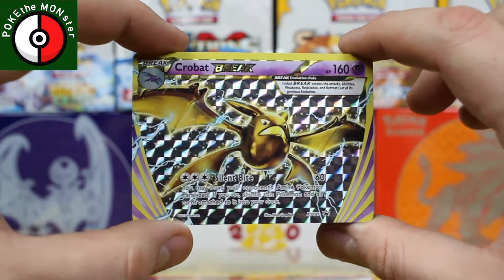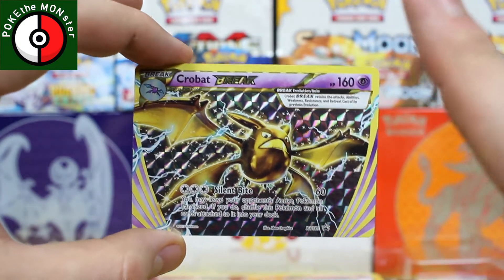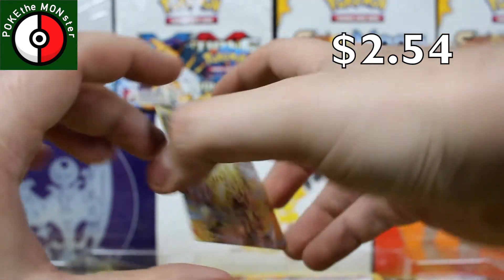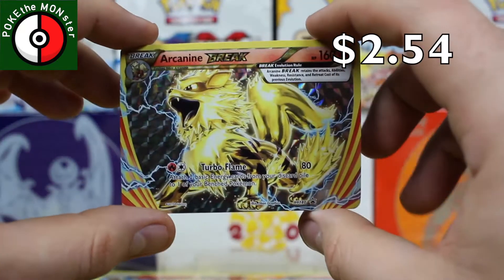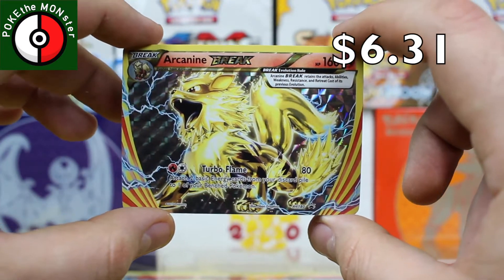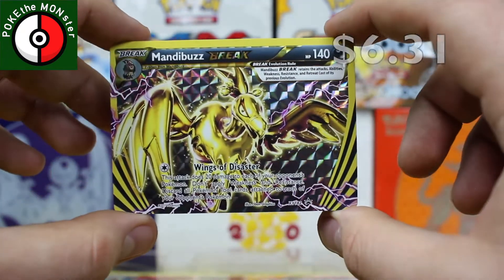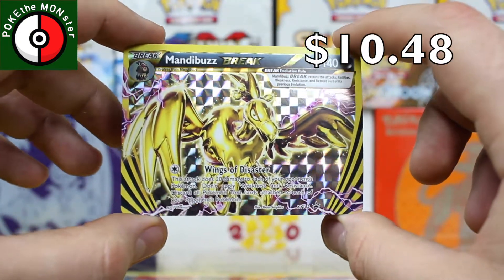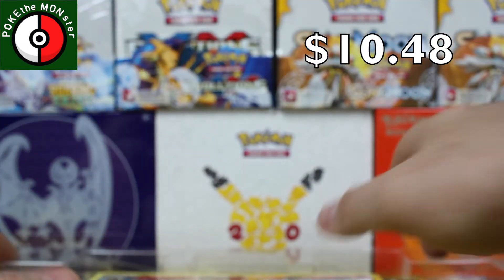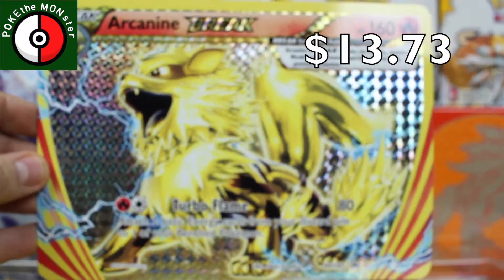Our first card is a Crobat Break — very cool. The dollar amount starts now. Then we've got none other than good old Arcanine Break, the main reason why this box was even purchased. And then the final Break card is the Mandibuzz Break — a very cool card as well. Definitely three quite valuable cards, and of course the giant Arcanine promo.